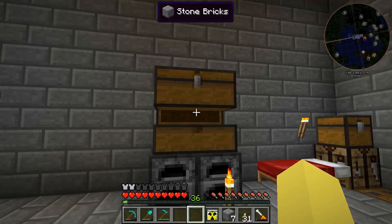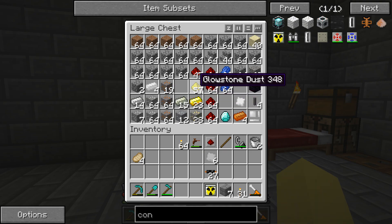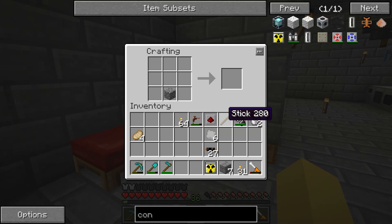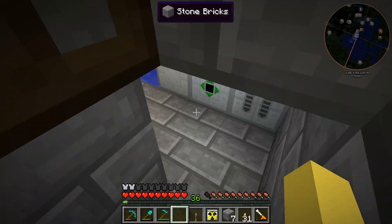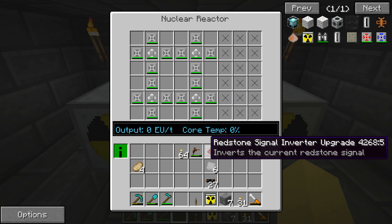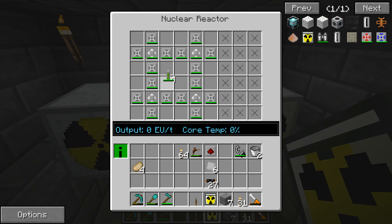We should probably grab a lever - it doesn't appear we have one in these chests so we can just make one quickly, because you are able to turn this on and off with a redstone signal. Throwing the uranium in there without a redstone signal isn't going to do anything, which is actually pretty nice because it means you can't screw up that much. We're going to take four uranium rods out of the containment box and throw them in a two by two in the center.